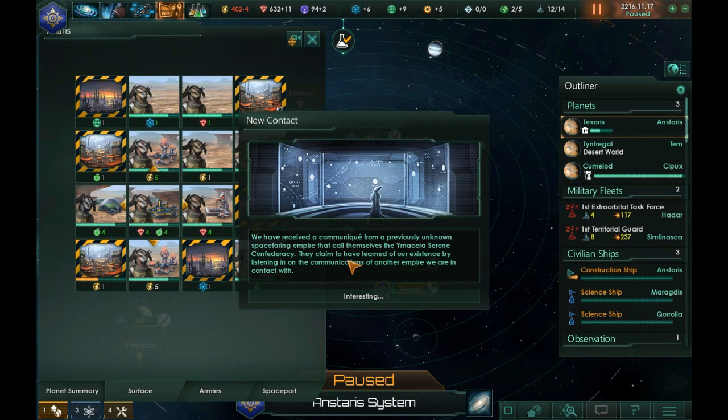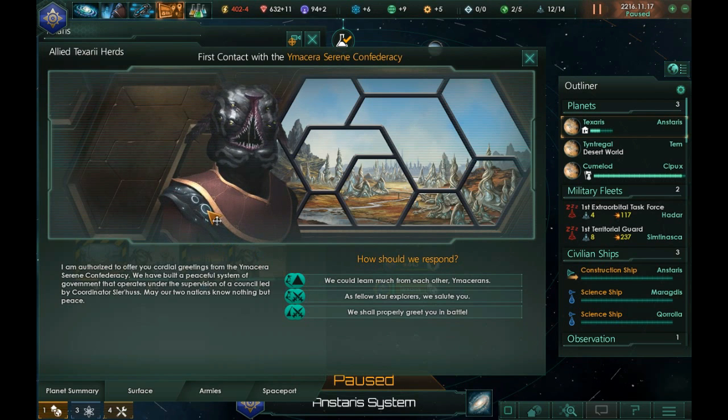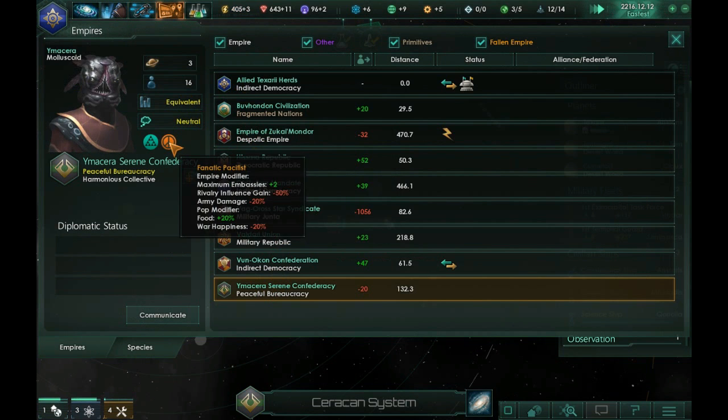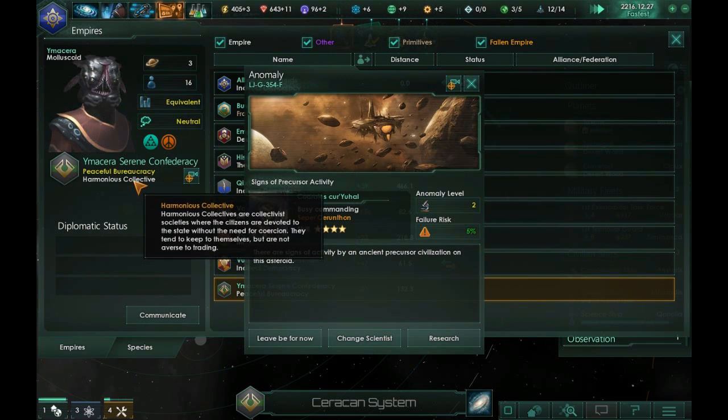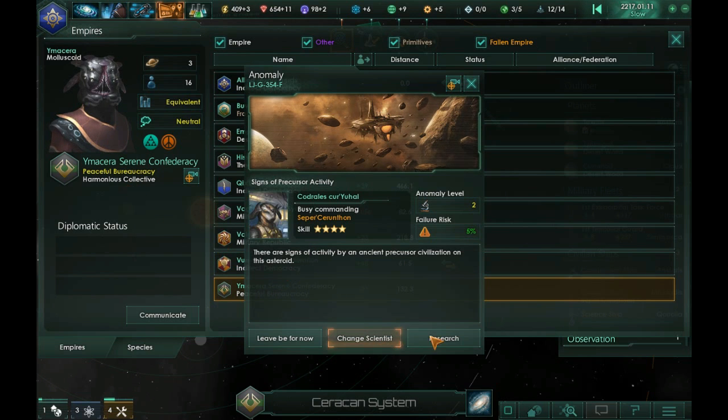We've received a communique from a previously unknown space-faring empire — the Imakara Serene Confederacy. They claim to have learned of our existence by listening to the communications of another empire. Their coordinator Slurhus sends greetings: 'May our two nations know nothing but peace.' They are fanatical pacifists and a Harmonious Collective — collectivist societies where citizens are devoted to the state without coercion. They tend to keep to themselves but are not averse to trading.